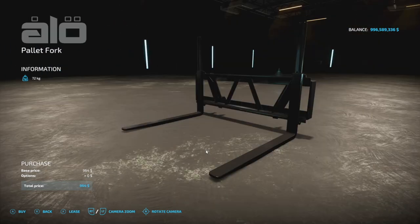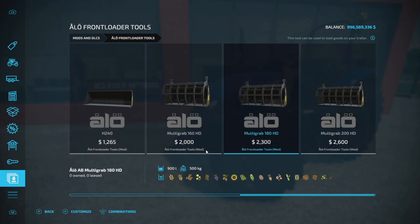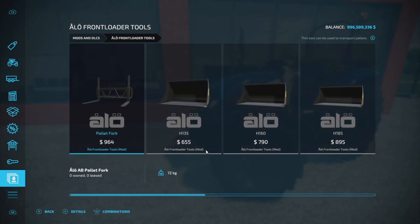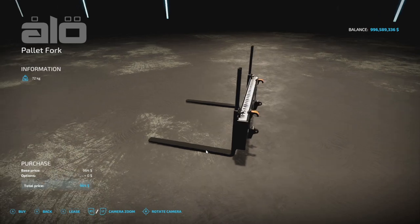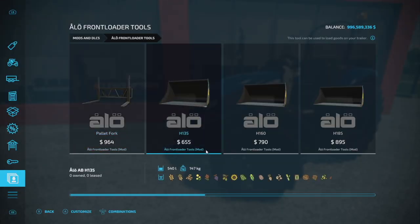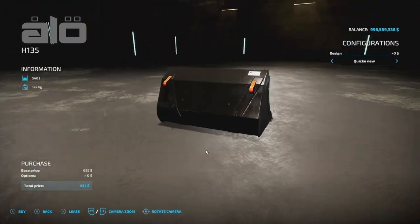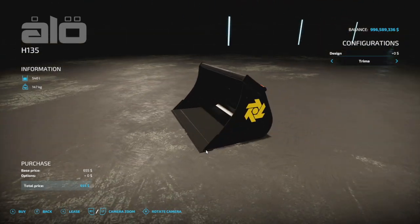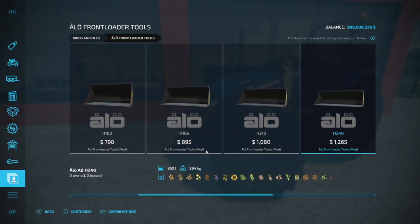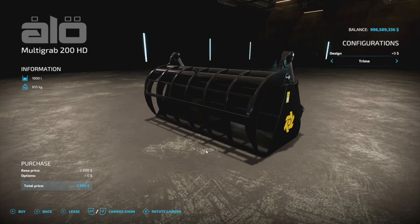Your next mod from Agrar Modding is the Allo Front Loader Tools — quite a few different things here: three different multi-grabs, four or five buckets, and pallet forks. Everything is 2 slots. Pallet forks appear adjustable. Bucket capacity options range from 540, 650, 720, 820, and 950 liters. Multi-grab versions hold 800, 900, and 1,000 liters. So these won't hold a whole lot.